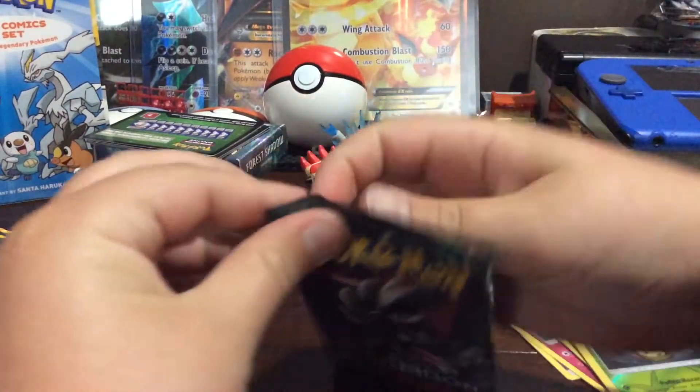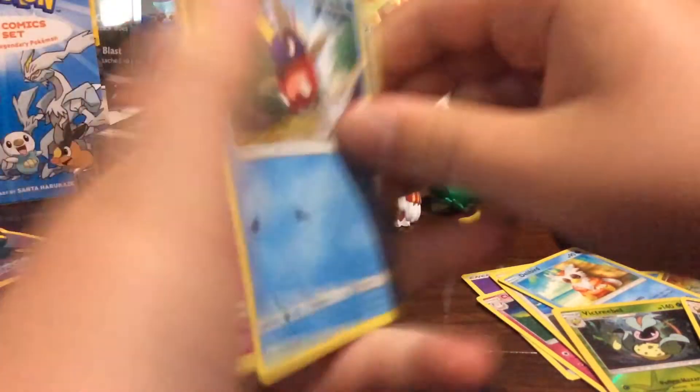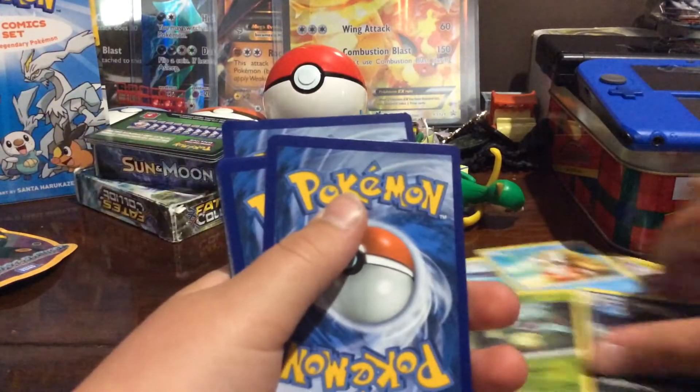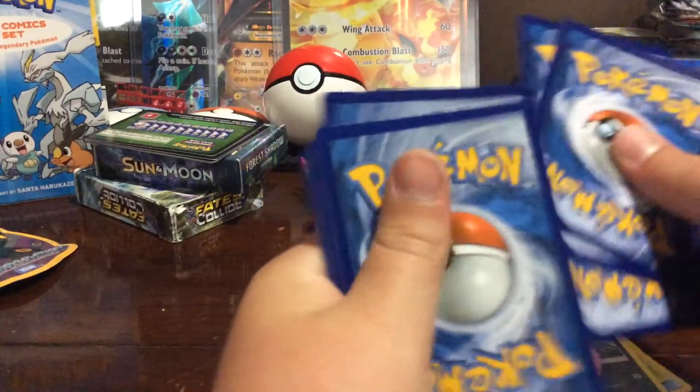Next we have this pack. I wasn't opening them right now. Okay, we have a white code. Hopefully we get something good. Four from the back.